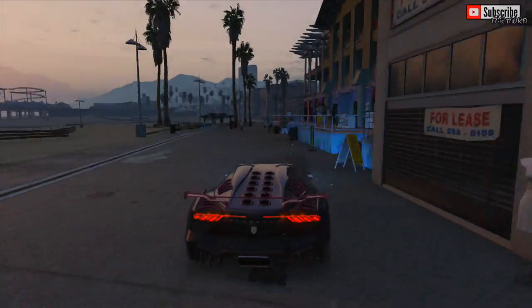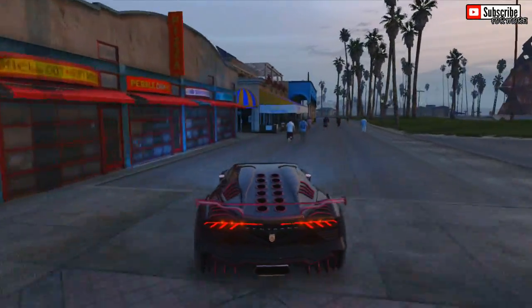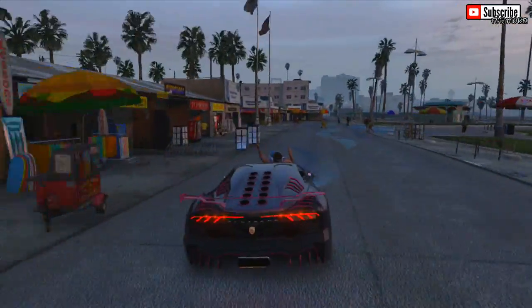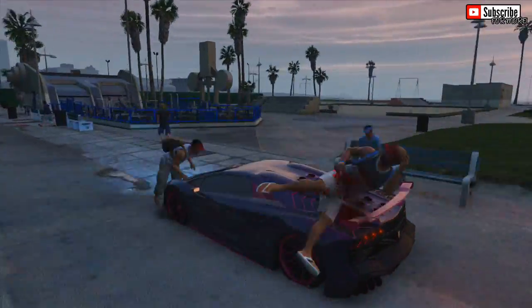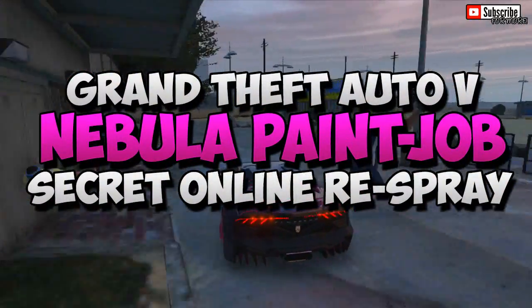Hey guys, what is going on — this is iCrazyTeddy and welcome back to yet another GTA 5 Online video. In today's video I'm going to be showing you guys a really cool and awesome secret rare paint job. It's actually called the Nebula paint job, and as you guys can tell on the screen, I'm going to show you a couple of different angles of it. In the sunlight it looks completely awesome, and I believe it was actually named by a YouTuber called Swifters.